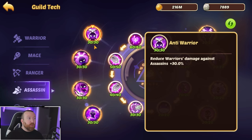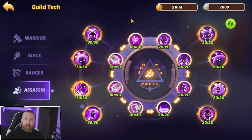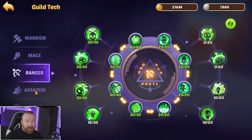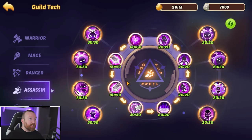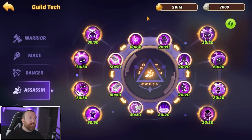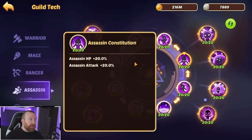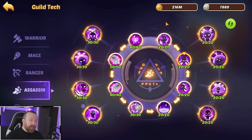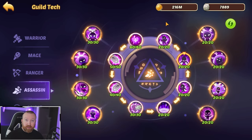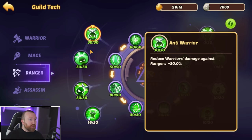Once you finish the first tree, there's a decision to make. Investing 10 to 20 points into anti-class damage reduction can mean the difference between surviving a fight or dying early, depending on which sea land you're progressing. Do some research on which enemies appear in that sea land. Typically, people then move on to finishing the first tier of the assassin tree to keep support heroes like Drake and Heartwatcher alive with bonus HP, which is crucial for guild boss and broken spaces progression.